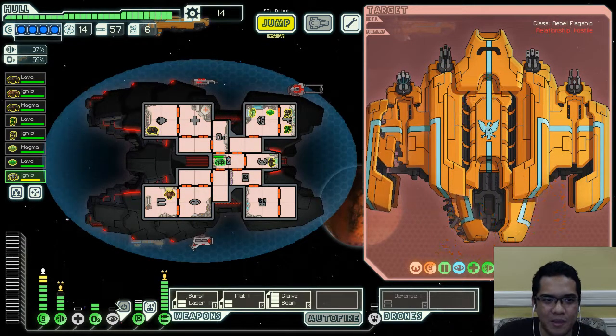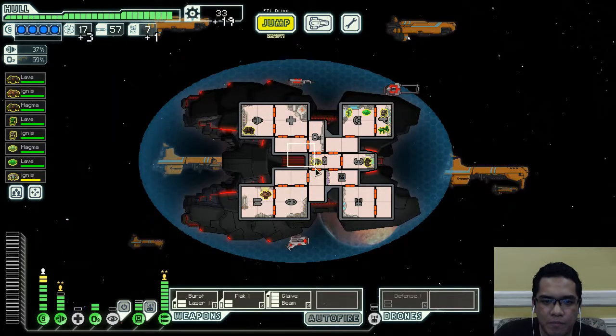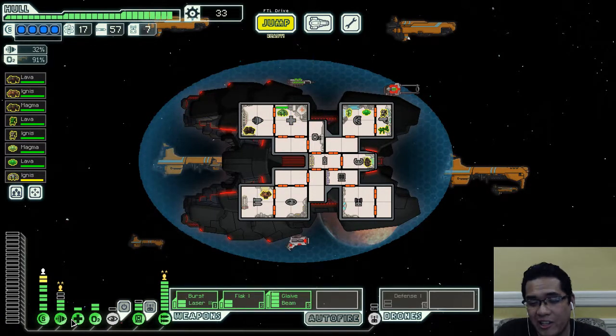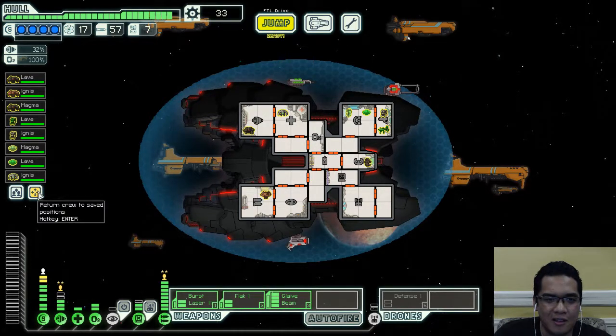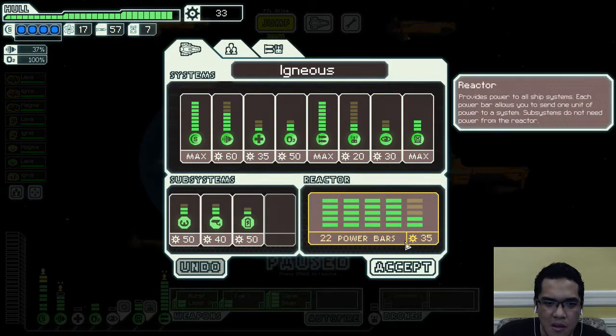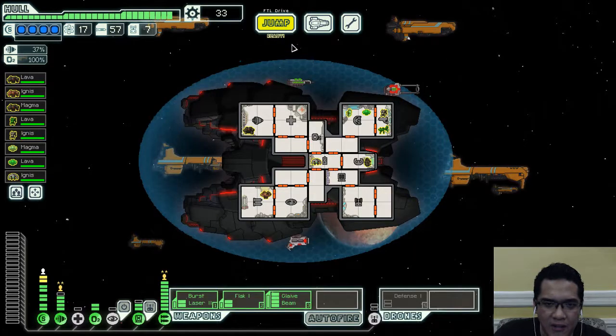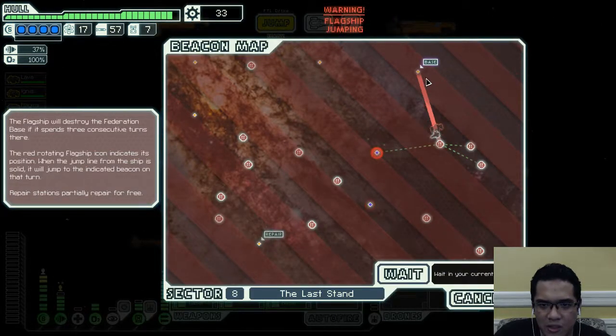That was fast — you had no chance. Although it's going to be a bit of a problem against Phase 3, the Glaive Beam might do a ton of damage to the Zoltan shields if the Zoltan shield structure is based on beam damage.